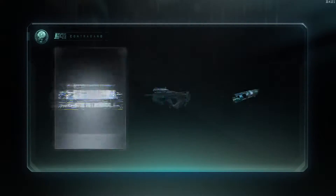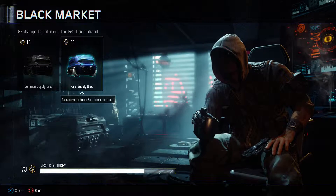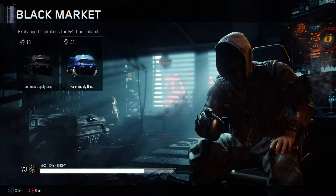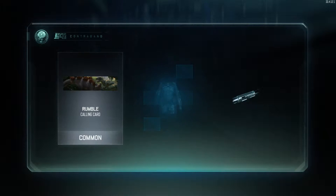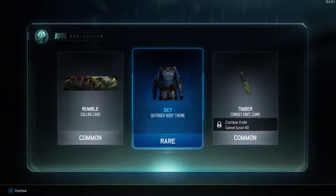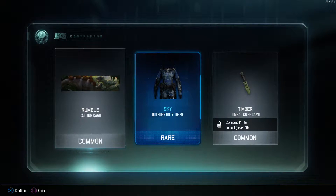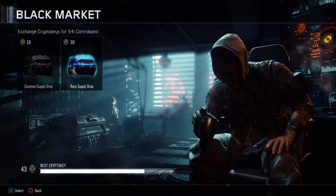Let's do another common. Give me good things — and crap. Let's do one rare and see how good the rewards are. I'm thinking the purples are better. It only guarantees you one. I got the sky Outrider body theme, timber combat knife camo — cool because I haven't touched the knife yet — and the Rumble calling card.